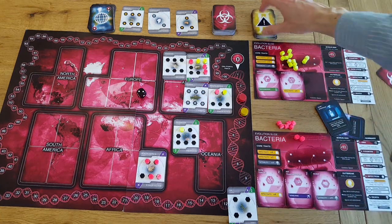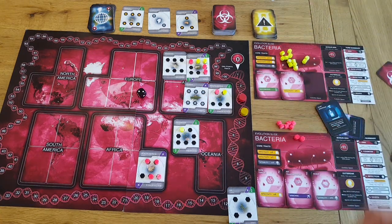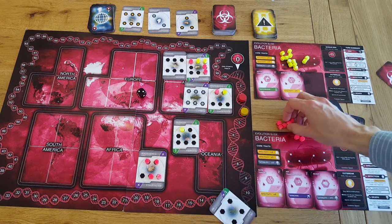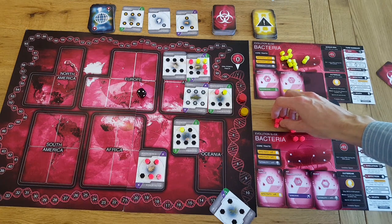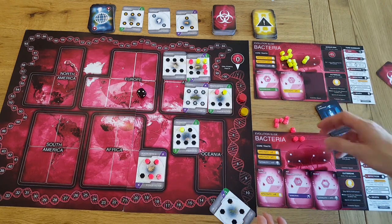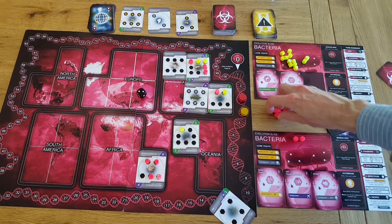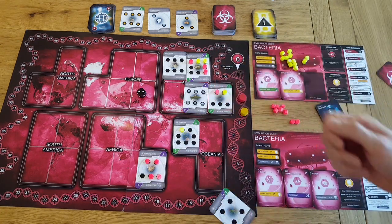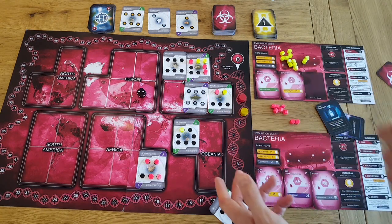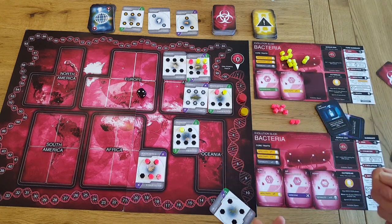Killing countries is really important — first, because it gives you your tokens back. As the game goes on you might start running low on tokens, so you need to balance your infectivity and your lethality. Otherwise you could find yourself with no tokens to place and it's very hard to kill countries and get those tokens back. You need to be putting them down and then cashing them in at the same time.